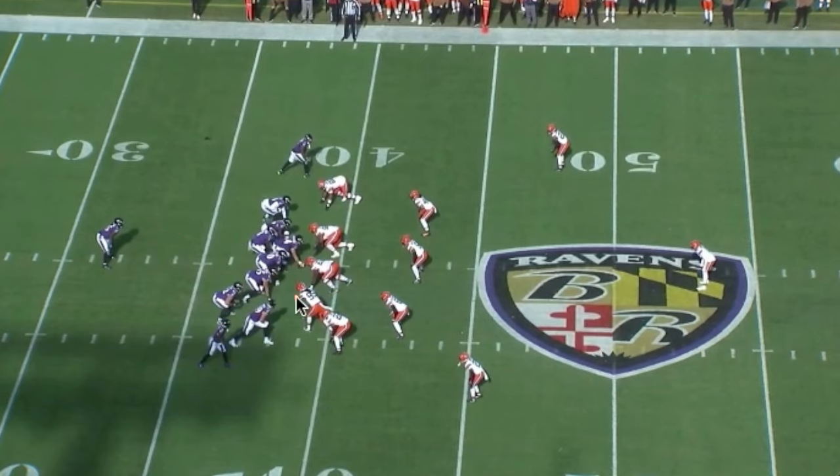Pat, again, is going to block the edge. You're going to see the defensive end kind of chase that look — that's going to help Pat out a little bit. Mark's going to run this deep corner route. I believe this is Bateman coming all the way across running the sail. That ends up being the hit, with Zay running an out route. Lamar makes a nice read — he's reading this defender. If the defender drives on the out, he's going to look to the sail with Mark's vertical concept holding the safety.